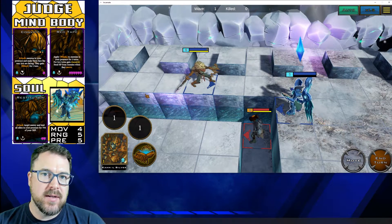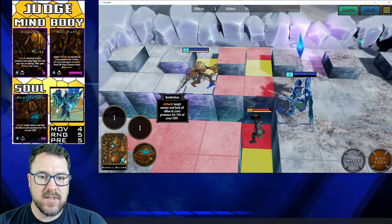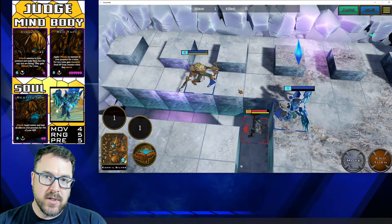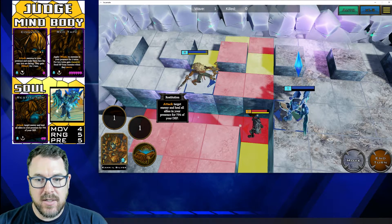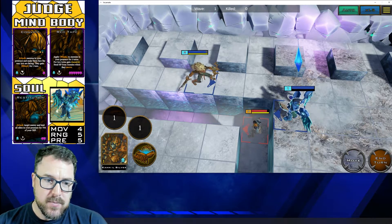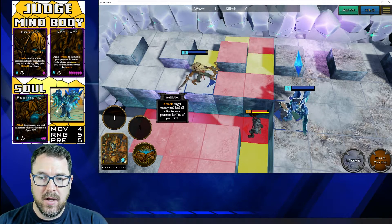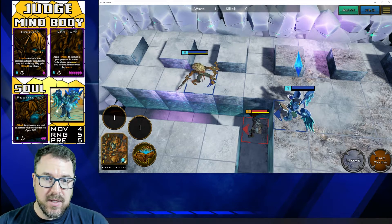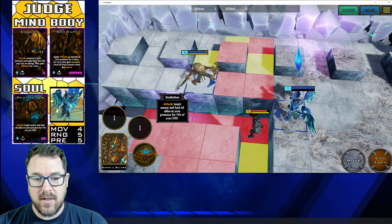Okay, so let's move on to the last skill. The last part we're going to look at is the soul part called Restitution. Reading it: "Attack target enemy and heal all allies in your presence for 75% of your defense." So remember that attack bolded orange text means I have to be facing that direction to attack — it's got to be based on that range. Your attack range is five, but also note that the heal is based off of your presence stat, and the presence here is five as well. So one, two, three, four spaces — when I attack, I should be healing this ally as well because they are within my presence. Let's go ahead and see if it works and check out the animations.